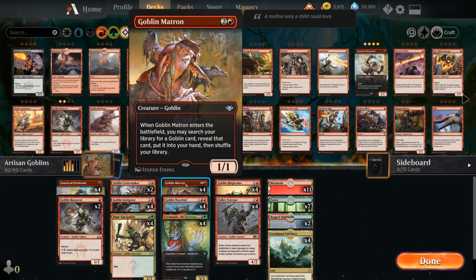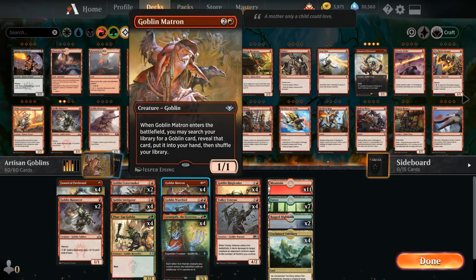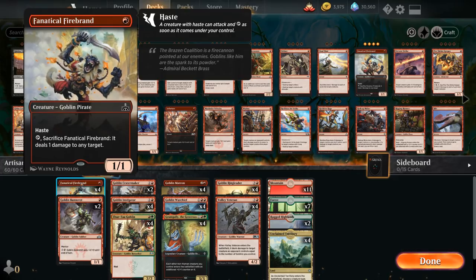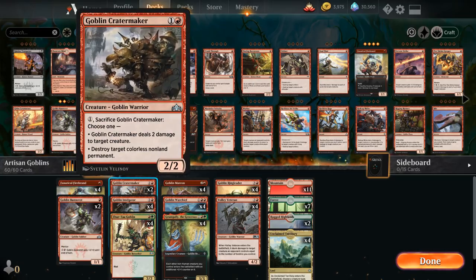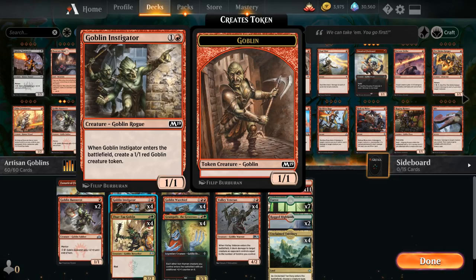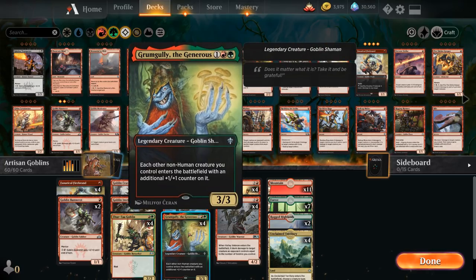Next up we've got red-green Goblins, featuring Goblin Matron — an anthology card added to Historic — which searches our library for any goblin card and puts it in hand for additional consistency. At one mana we've got Firebrand for cheap interaction, two Bannerets for ramp, Crater Maker to remove threats, and Goblin Instigator making two 1/1 goblins that plays nicely with our synergies. We've also got the Ozelk Goblin as a potential two-mana 3/3.